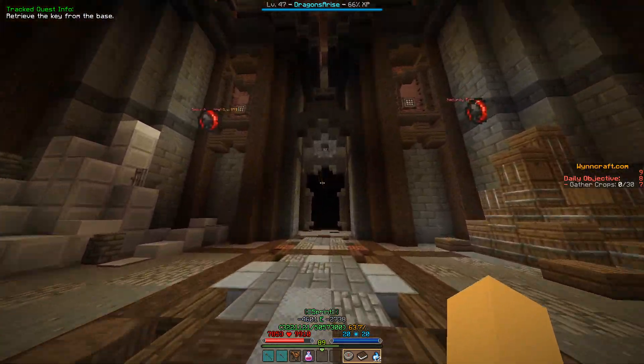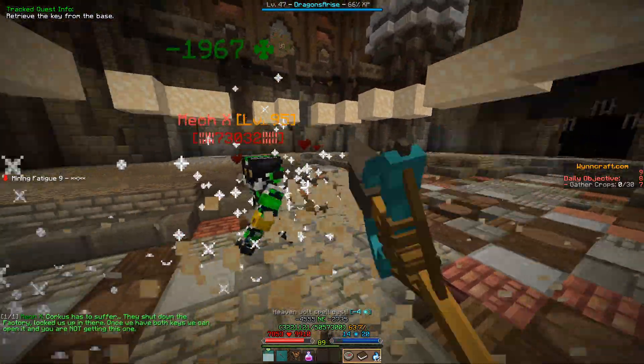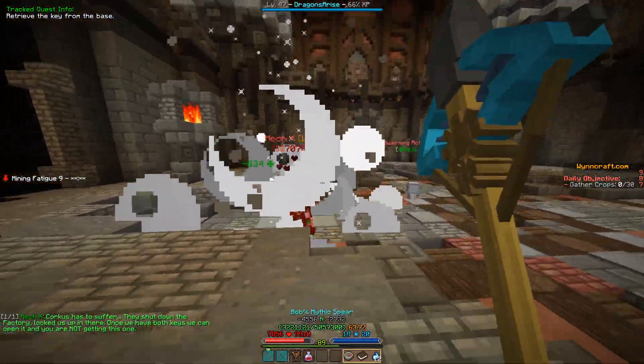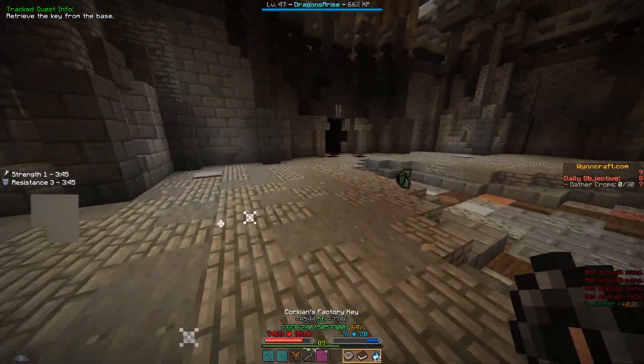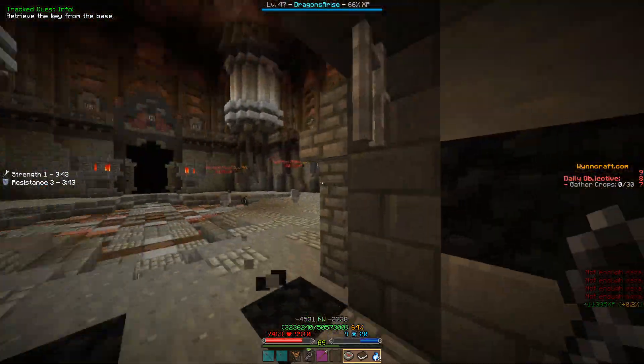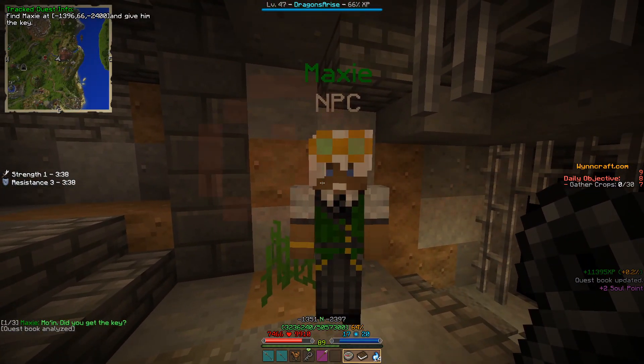Walk through this room and here you're gonna find Mech X, which you need to eliminate to get the second key. Now you've got yourself your second key. Exit this underground area — Maxi is gonna be right over here, so just talk to him.